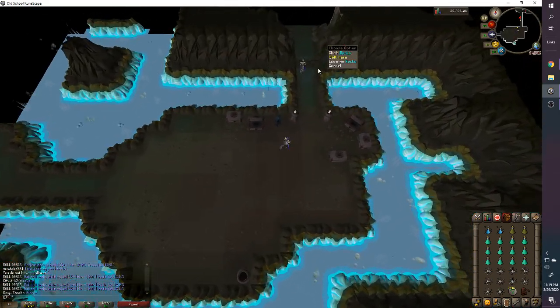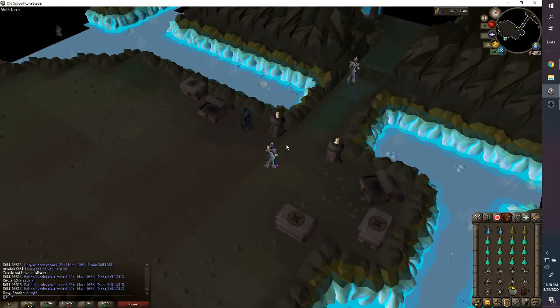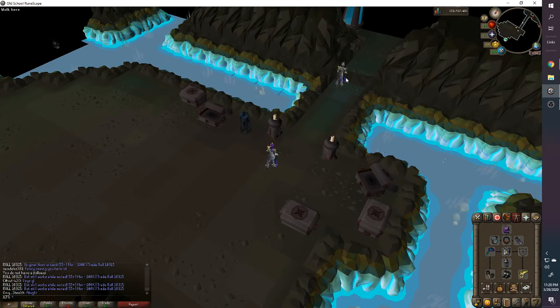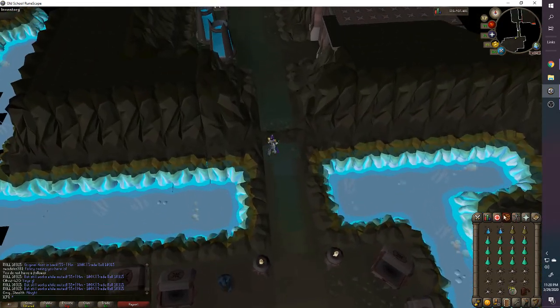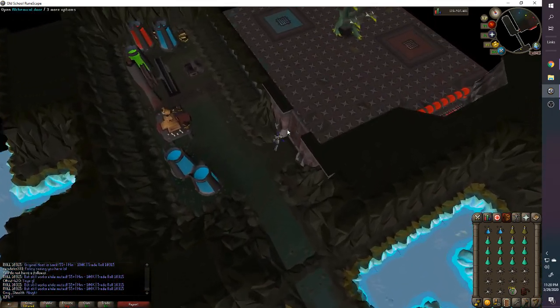This is the NPC you talk to if you die — right-click, costs 100k to reclaim your items. Don't cross the ditch unless you have the diary done or the correct boot equipped — you don't want to lose your gear. It gives you warnings, but people do silly things sometimes.